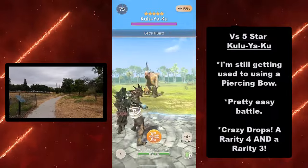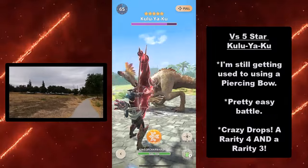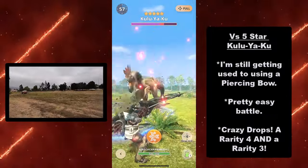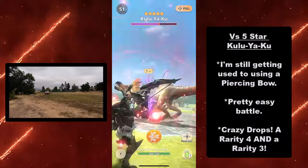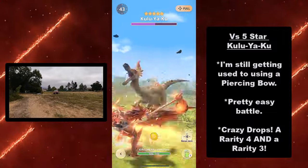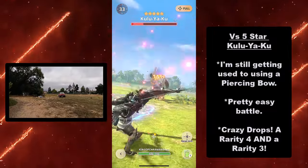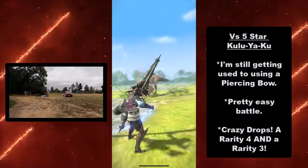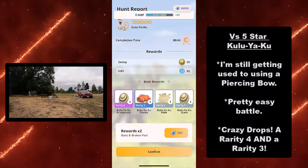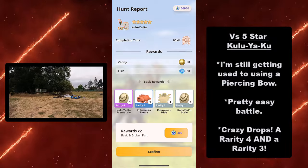This is versus 5-star Kulia Kuu. I'm still getting used to using a piercing bow — I've used Rapid for most of the time, which is the Glacial Bow, versus my Diablos killing spree and my Black Diablos hunts. I'm targeting Kulia Kuu's weakness, which is the head and forearms, and I got crazy drops — a rarity 4 and a rarity 3!